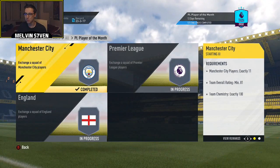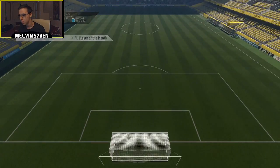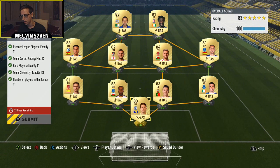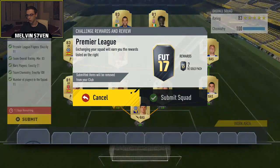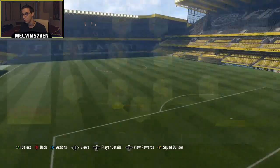I'm going to trade that in — that's about 60k I think — but you get a mega pack and 5k coins, maybe a bit more. The Premier League one is a bit easier in my opinion. I've got all these players, all pack-pulled. I don't mind giving them up. I'm going to submit that — no problem with that.